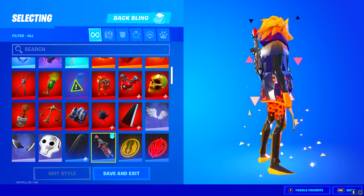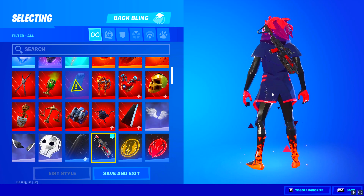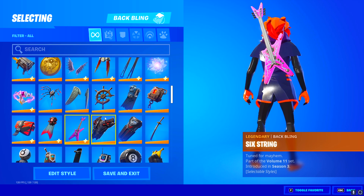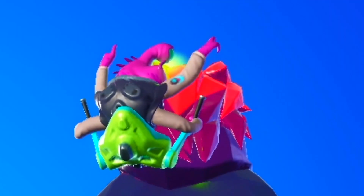This is by far the best back bling I've ever seen — it's literally like a shotgun on your back. Imagine if you could whip this out mid-fight and just clap the person you're destroying — that'd be so cool. He also has the Six String back bling, the Love Wings, and the Wolf Pack, which is actually one of my favorite back blings; it just has such a clean look to it.